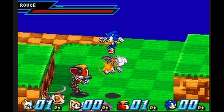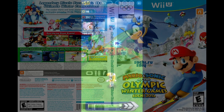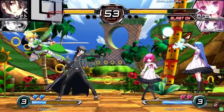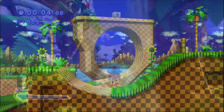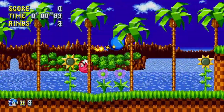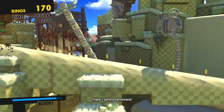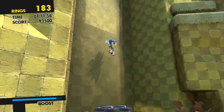Green Hill also appeared in the Mario and Sonic Sochi 2014 Olympic Winter Games, Sonic Dash, Lego Dimensions, Fighting Climax, Super Smash Bros., Sonic Generations, Sonic Mania, and Sonic Forces where it was turned into a desert. Not so Green Hill Zone anymore, is it?